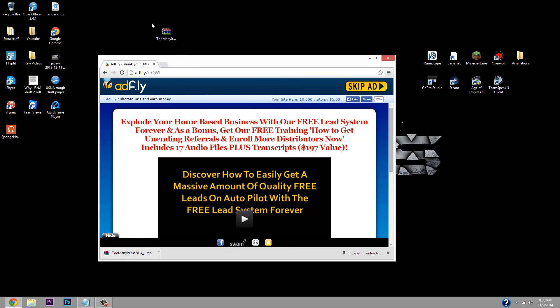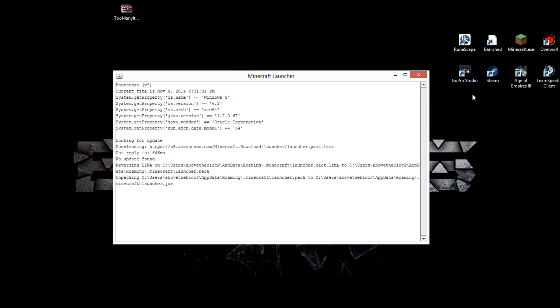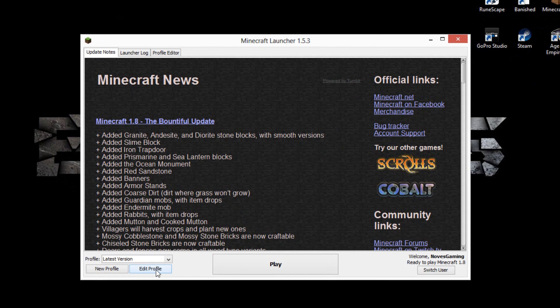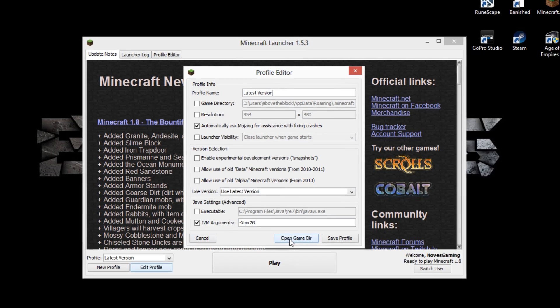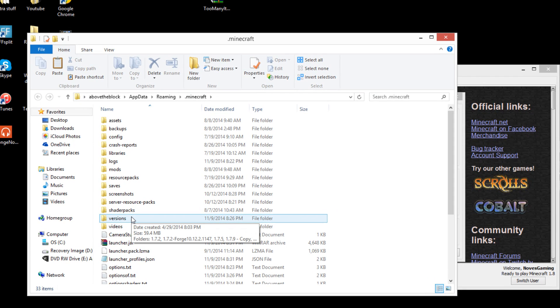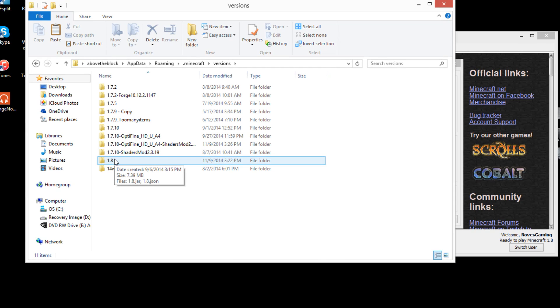Once it downloads, drag the file to your desktop, then exit out of AdFly. Next, open up your Minecraft — this may take a little bit. Once Minecraft is open, go to the bottom left and click 'Edit Profile,' then in the middle of the screen click 'Open Game Directory.' Wait for that to load, and in the middle you're going to find a folder called 'versions' — click on that, and near the bottom you'll find the 1.8 folder.